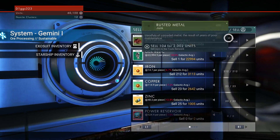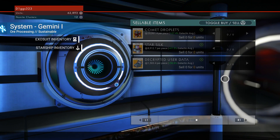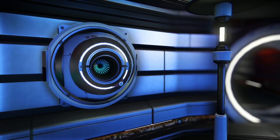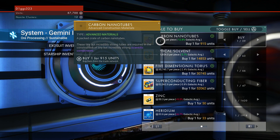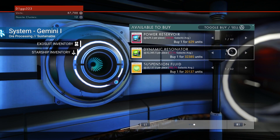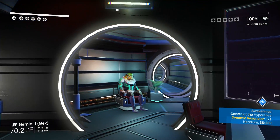From the starship inventory we can sell all of this rusted metal and the Gek relic. Now, what do we need to do? Construct the hyperdrive biodynamic resonator from a space station — looks like we have to buy something. Let's buy items from the galactic trade network. There should be a dynamic resonator right here. It's above the galactic average, but that's okay — we're at the beginning of the game so we really need to get all of this stuff. All right, we have our dynamic resonator.